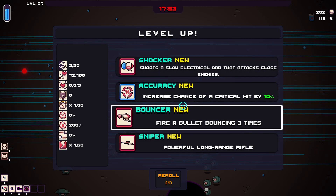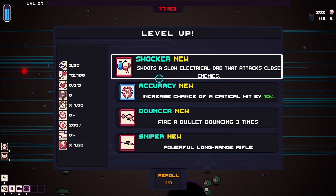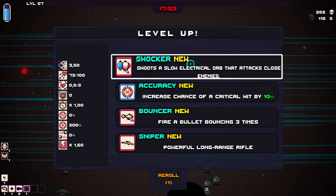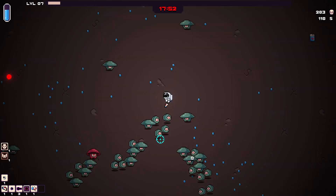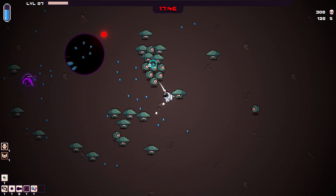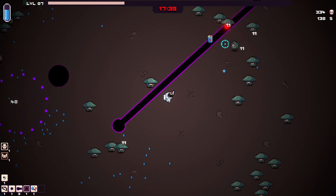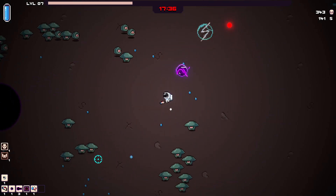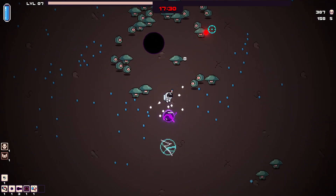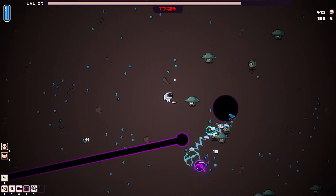I can choose accuracy to increase my critical chance — at the moment it is zero so that's probably a good choice, although it might be nice to take another weapon. I did take this one in my first attempt and it's pretty good — it's almost like that purple ball except it does chain lightning, and the more you upgrade it the more it chains to adjacent enemies, which later can get incredible. Also, those are enemy bullets — do not make the same mistake as I did and think it's some kind of beneficial red ball running away from you.